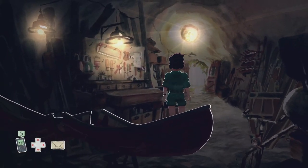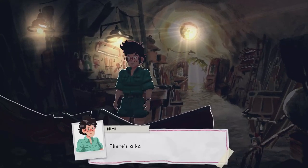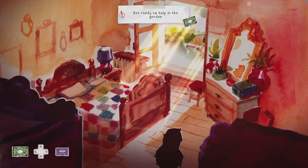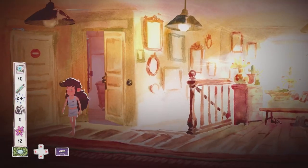Once you're in, find letter number 8 pinned above the workbench. Once you've got that, interact with the kayak at the end of the room, rotate it, and interact with these handprints. Straight away in this memory, head into your room and at the base of the bed you'll find word number 5.